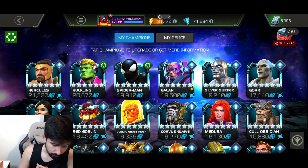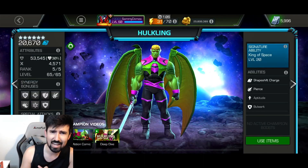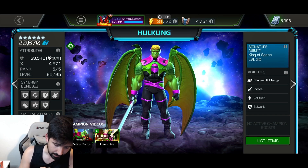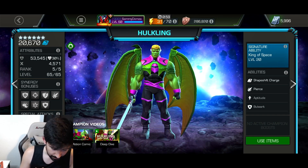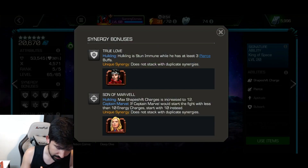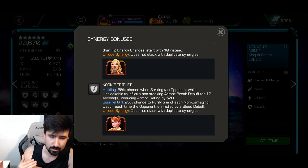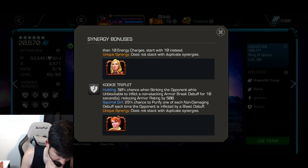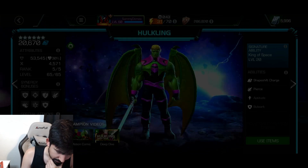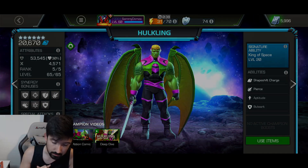Alright, there you go - rank 5 Hulkling. Still not higher PI than Hercules, but that's just because they're only Sig 20. I'm going to keep them at Sig 20 for now just because I want to save the six-star stones - I'm not quite sure how I want to use those yet. But yeah, we got some interesting synergies here. I'm going to build a team and take them into some content.